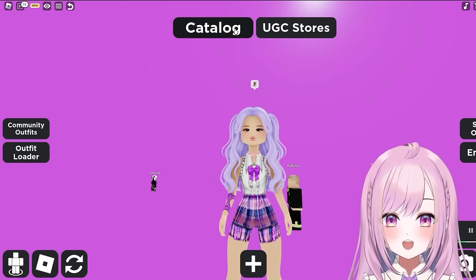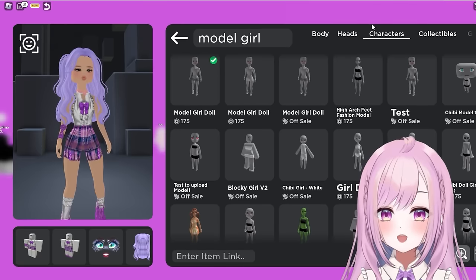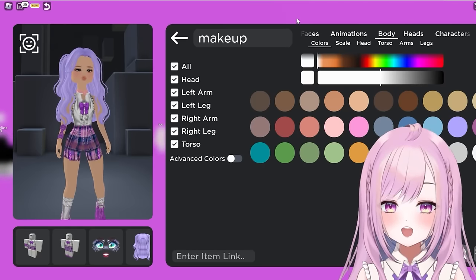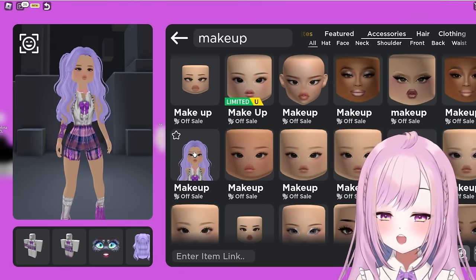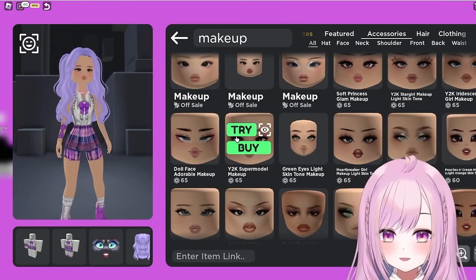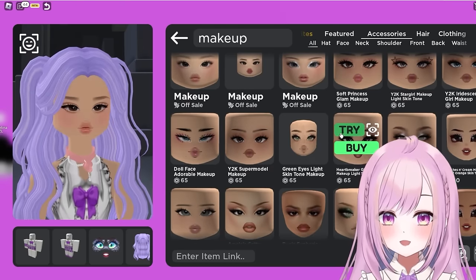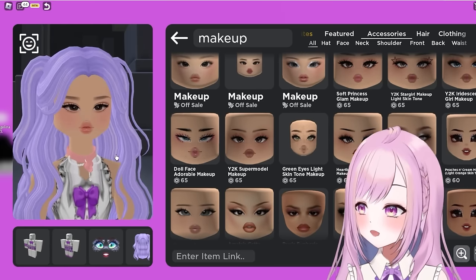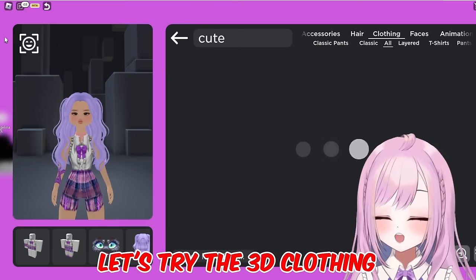I'm in the avatar creator now trying to dress her up. Let's do a makeup face that matches this body figure. These all work — you just need a female face. My neck is really long with some of them. The original face is so pretty already — she looks like a doll. The necklace looks really good too.